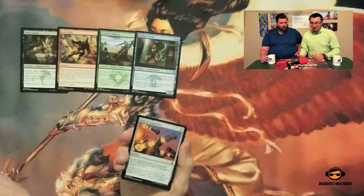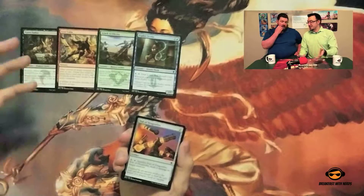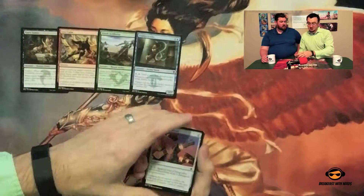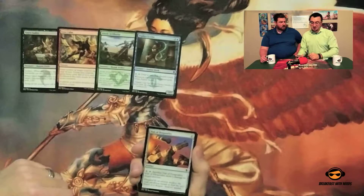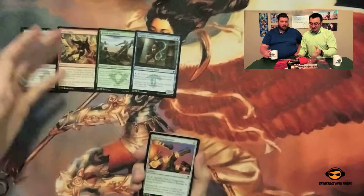The idea is the first set in the block, Khans of Tarkir, you get the present day — Khans, no dragons. Then Fate Reforged is the middle set where they go back in time. And then you come back and this is the final set, Dragons of Tarkir, which I think is a really cool story idea — alternate reality.